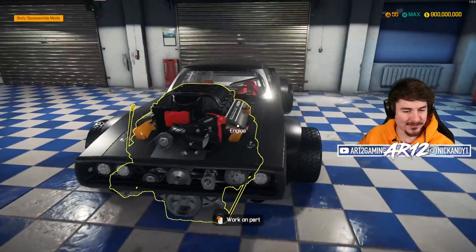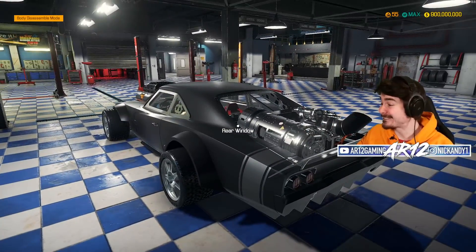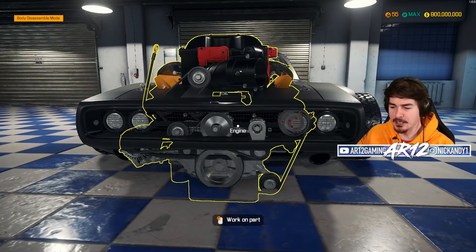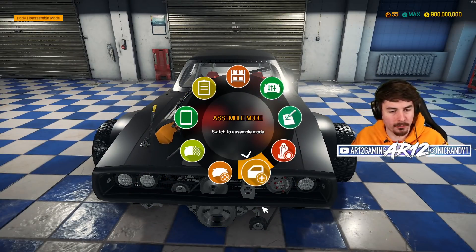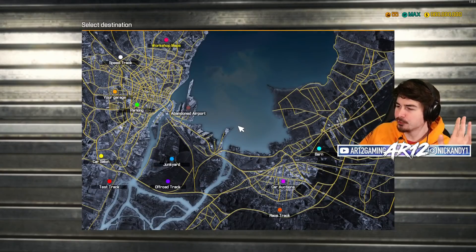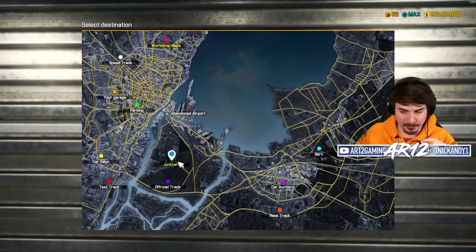Welcome back to Car Mechanics Simulator, where last time we built our insane Dodge Charger Ice Charger with this enormous engine sticking out of the hood. Some people may have said that I ruined that car, and those people would be correct. This time, why don't we head to the junkyard and try to save a very, very famous supercar.